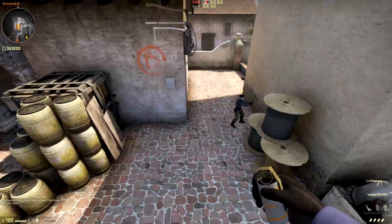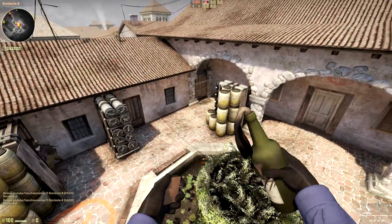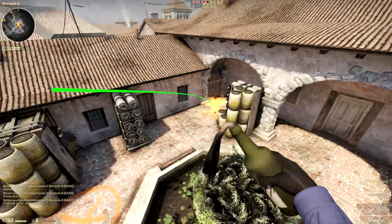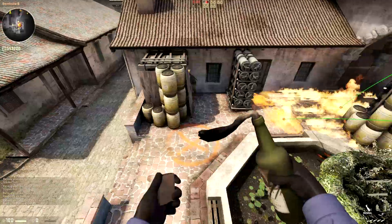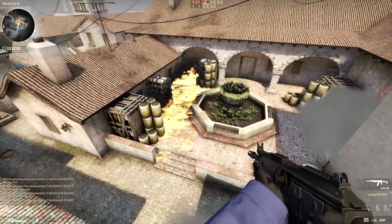Here's what it looks like: throwing smoke, smoke CT, smoke spoil, then fire — fire in the box, fire in the second corner, fire in the first corner.